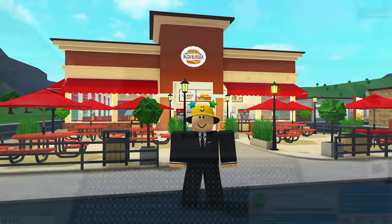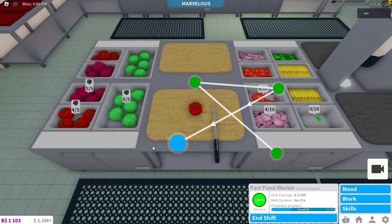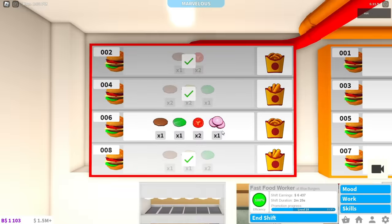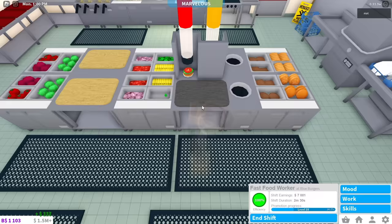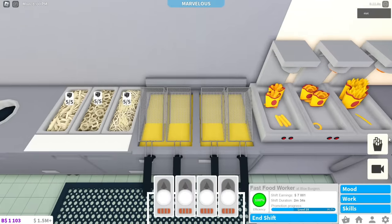That's like three jobs combined, which means if you get tired of doing one task, just turn around and do a different one. But the reason this job makes so much money compared to other jobs is because of the new payment system. Previous jobs would pay you every time you completed a task, but the fast food worker job pays you every 15 seconds on top of paying you for completing tasks.